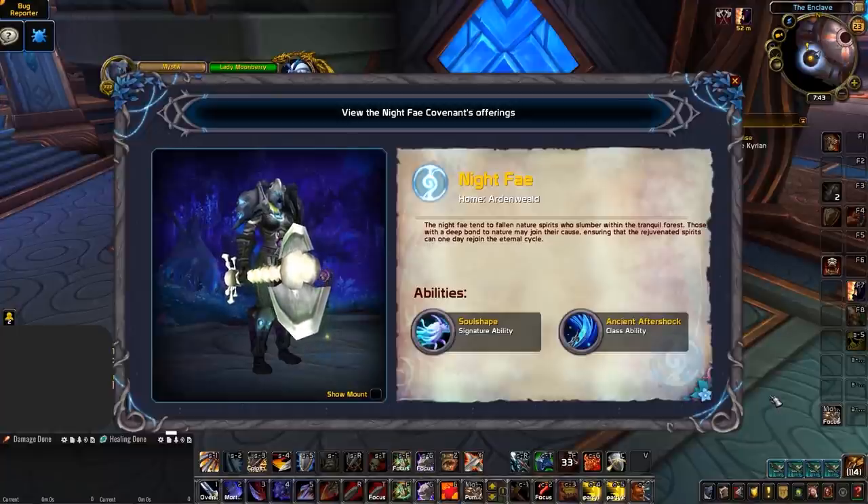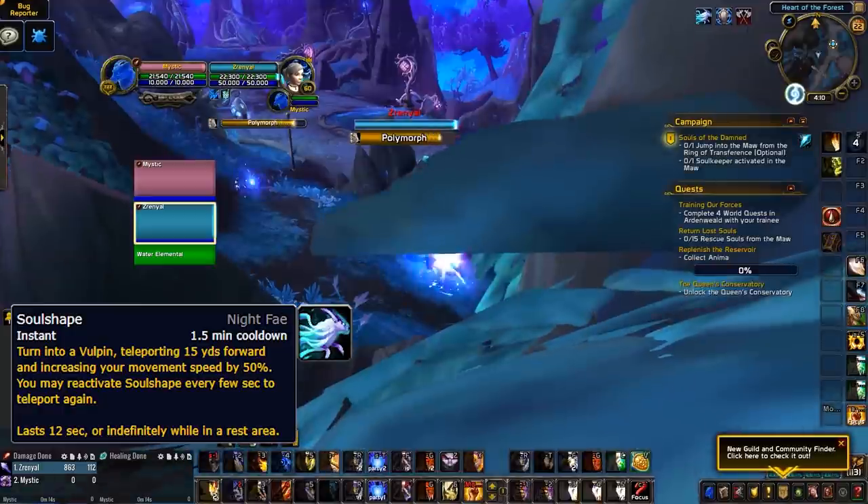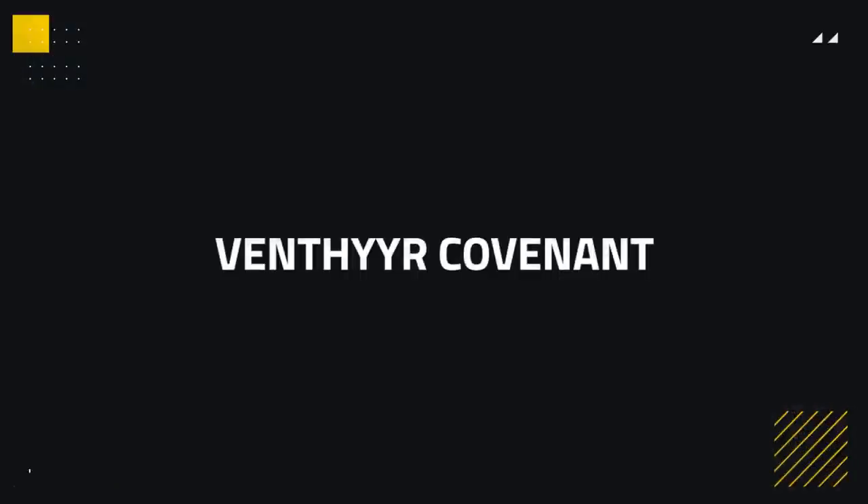Paladins and Priests are notorious for having poor mobility and Paladins especially have suffered when it comes to being able to avoid crowd control against casters. With Soul Shape, both Priests and Paladins get a much needed boost to their mobility and Paladins especially gain a way to avoid crowd control by instantly line of sighting an incoming cast.